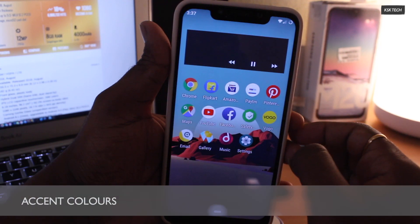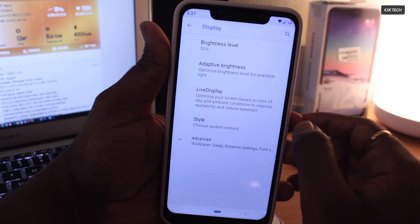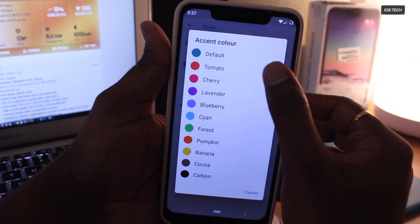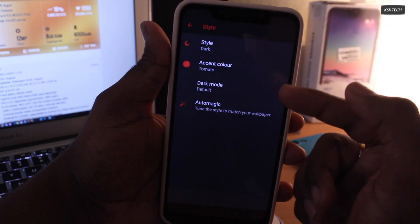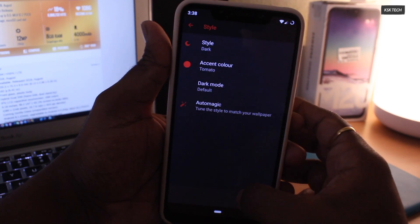Next up, Accent Colors. Inside Settings, under Display and Style, you can see there are a lot of accent colors available. You can simply choose one to your fancy. You can also change the style, which quickly helps to apply a theme. Of course, it supports a dark mode, but as of now, some stock applications are not able to adopt the dark theme.